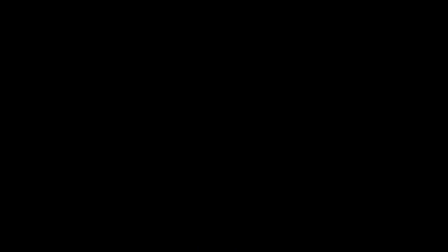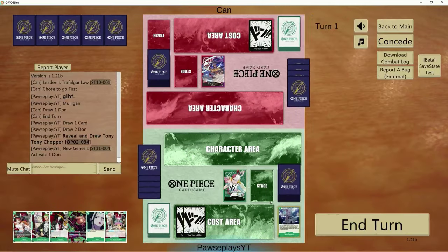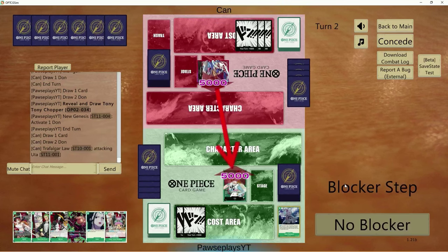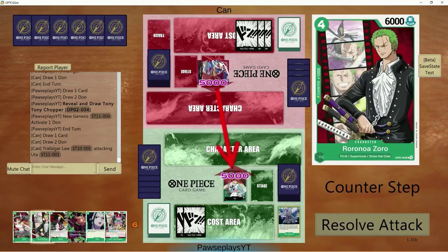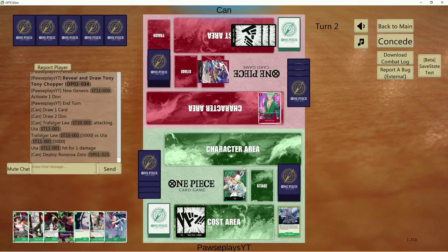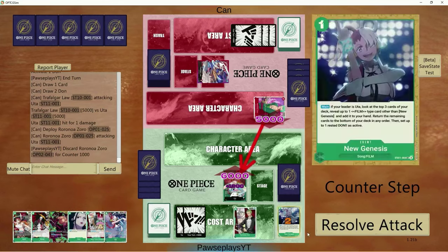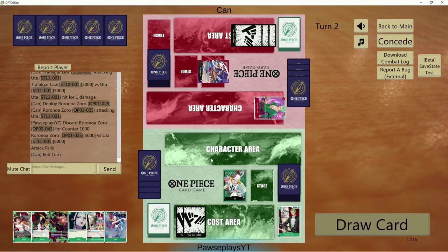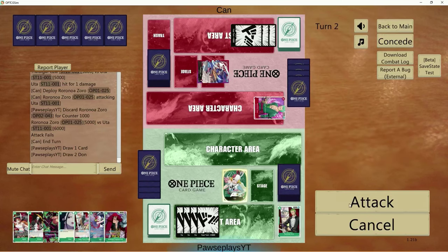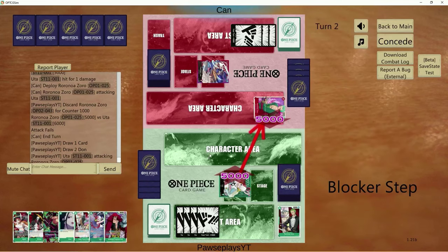That was so close. This matchup is very challenging — not just for Uta. I hate playing into Red Purple Law on any deck. It feels like nothing ever sticks on board. Playing this with Yamato or Perona, this man just says you can't have fun. He removes all the cards. But all they have to do is see Gamma Knife or a Gordon and they can remove the Kid. And the fact that they can just play down Raise You after Raise You to constantly refill hand — it's pretty nutty. Law is doing really, really good right now in OPO6 and he only gets more cracked in OPO7.